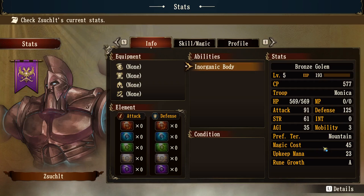Their preferred terrain was mountain. Magic cost is 45. The upkeep is actually fairly high — the upkeep mana is 23 for this unit. Rune growth — I'm not sure what that is, I haven't really worked with that one. They're not using any elements. We'll look at elements when we have a look at one of our other units.